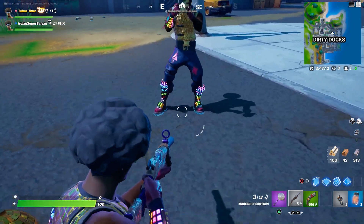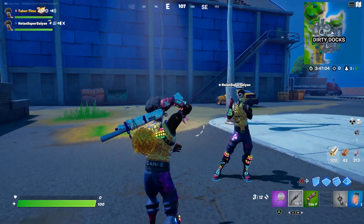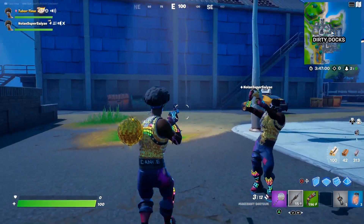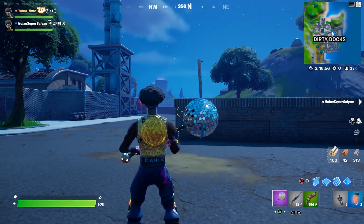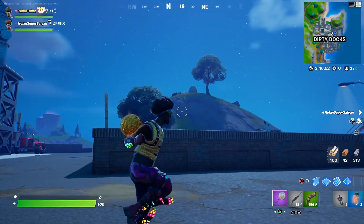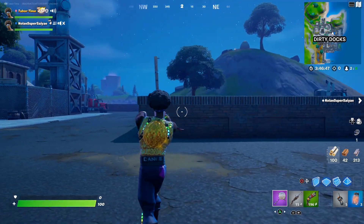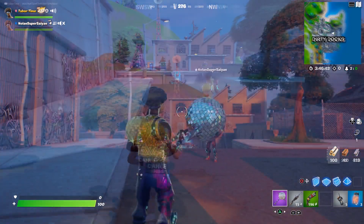You can barely see the armband either, which is disappointing from a reactivity standpoint. From an outward appearance it looks great, and aiming down sights lets you see both elements clearly — but when are you going to be aiming down sights while someone's emoting? It would be much better if you could see the reactivity while playing. You'd have to remove the back bling, and from a gaming perspective the reactivity feels a little weak since you can't see most of it.